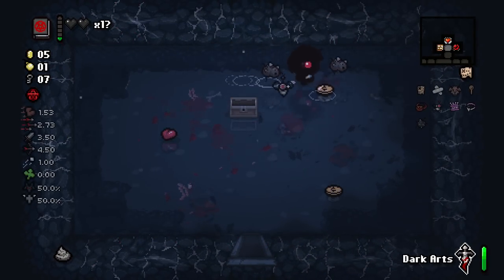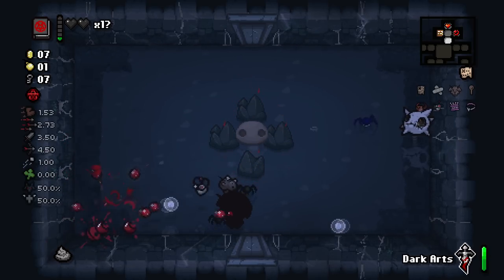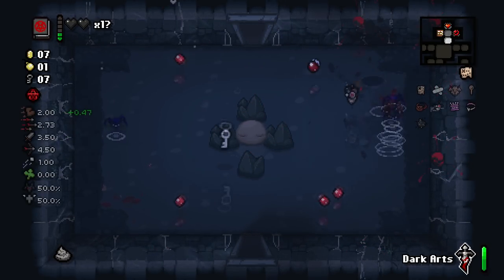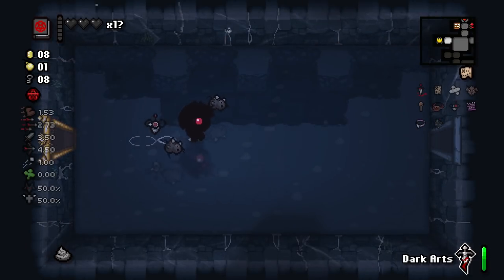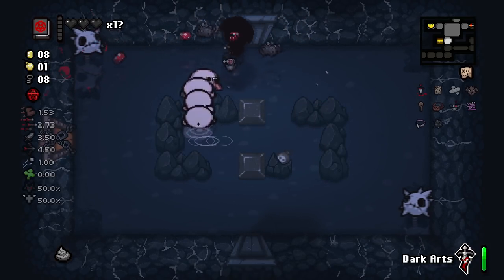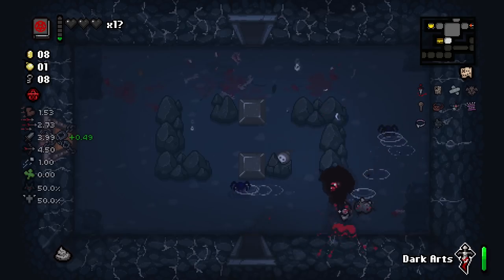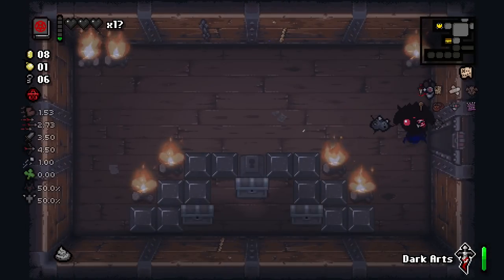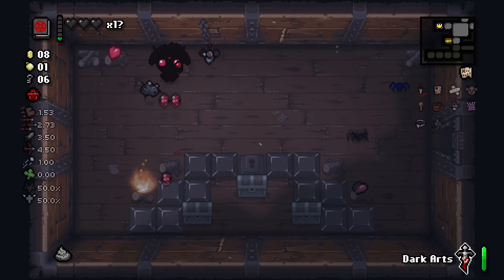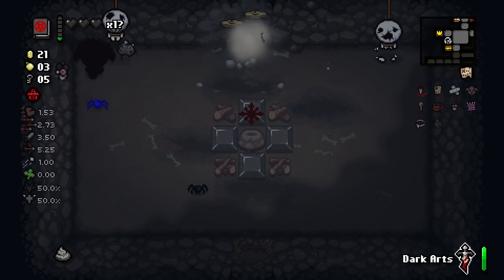I really don't like Dark Arts being on the card slot — I just accidentally used my full card because of it. Another terrible item in terms of helping us win this run. At this point it's anyone's guess if we get far. I think I can make it a decent amount off of willpower alone, but if I get to Dogma doing like 3.50 damage, I don't think we're getting further than that.